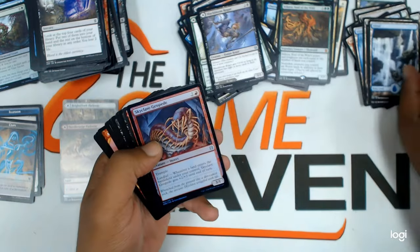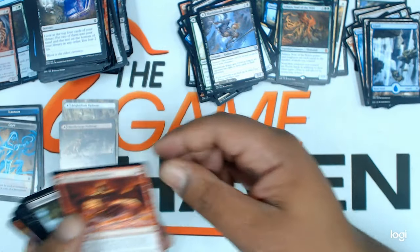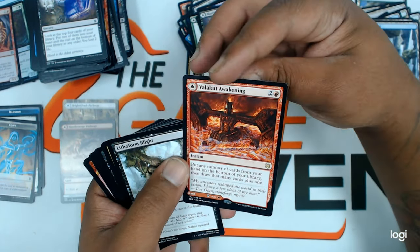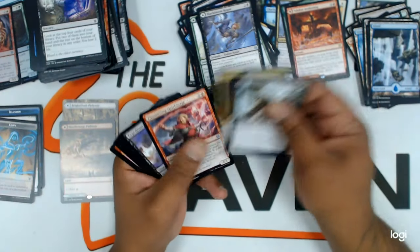Full art island, a foil. Skyclave. Valakut Awakening — I'm seeing this played in modern already. Nice, really good card. Uncommons.